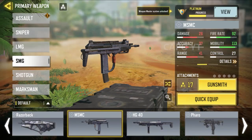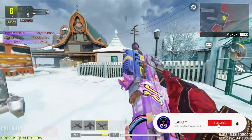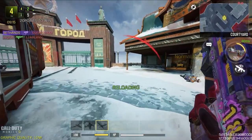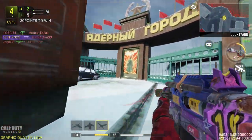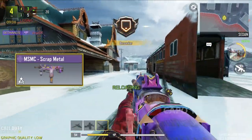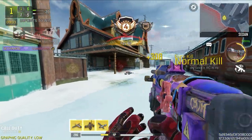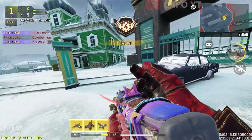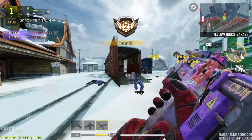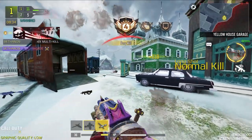Then we have the MSMC, which was a broken weapon at one point. For the MSMC we do have a legendary, but sadly it's one of the worst — it has one of the worst iron sights and the kill effect is very basic. The best skin for the MSMC is an epic called the MSMC Scrap Metal. It doesn't look like an MSMC and looks more like a Pharaoh — you can even see 'burst' written on it. You can clearly see how easy it is to control the recoil even in very long ranges with this epic skin.